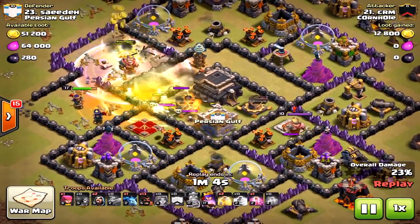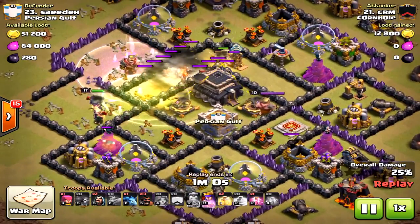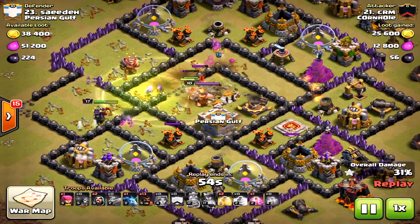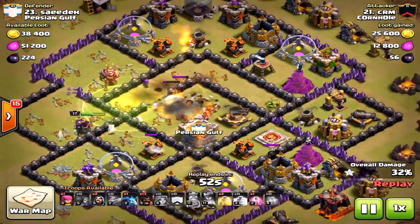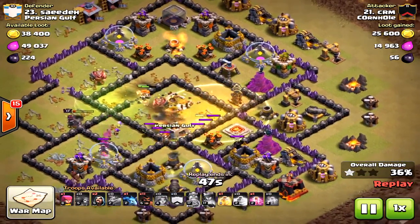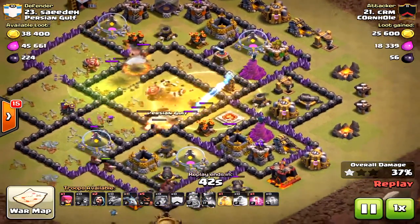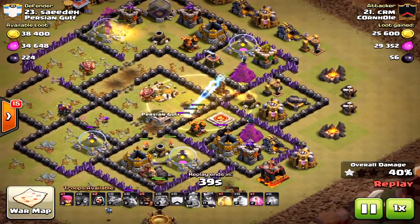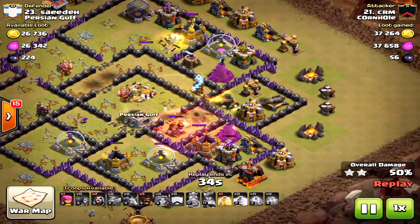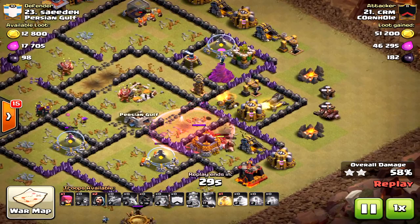Here come the valkyries — the funnel was almost not created in time, he was almost a bit too late, but luckily they did path to the center. They have total destruction with level four valkyries. We're going to bring in the hogs now. When you drop the hogs, you drop them away from any double giant bomb possibilities — some are already triggered. From here on out it's pretty much over; he's got a lot of hogs and troops left.